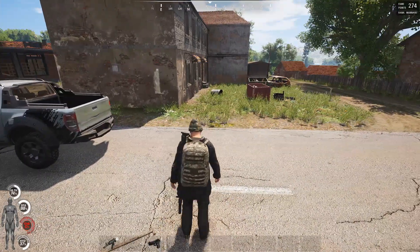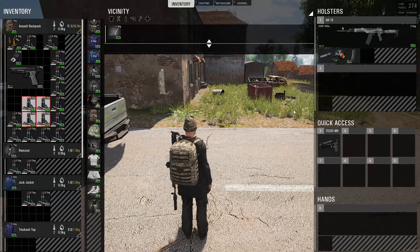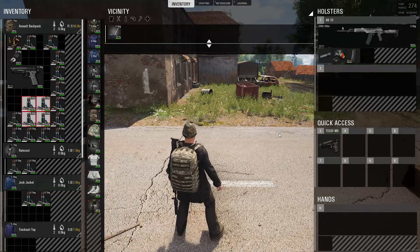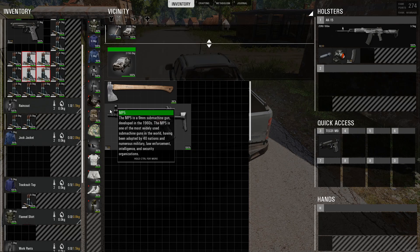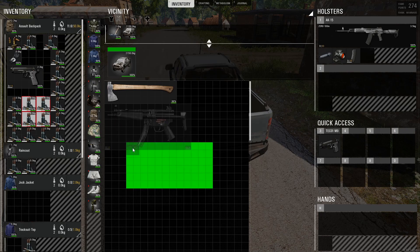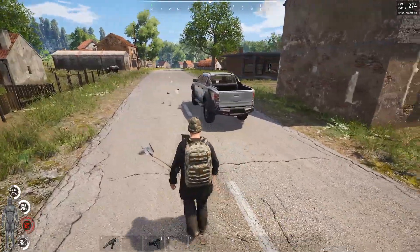There's also been some icon reworks — not all of them, just a couple. They look way more pretty and more proportional. Icon sizes for the MP5 have been changed. Let's bring an MP5 out — oh, that's huge. Apparently this is to prevent people from carrying like six of them in a big hiking backpack just filled with MP5s. But what's wrong with that, man? Maybe I have a collection or something. But yeah, the MP5 is apparently bigger now.